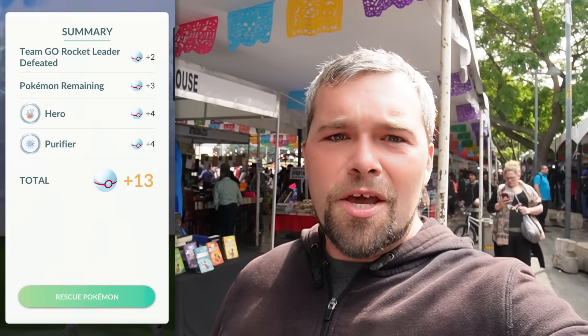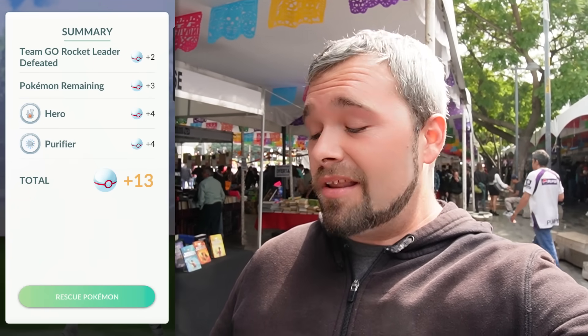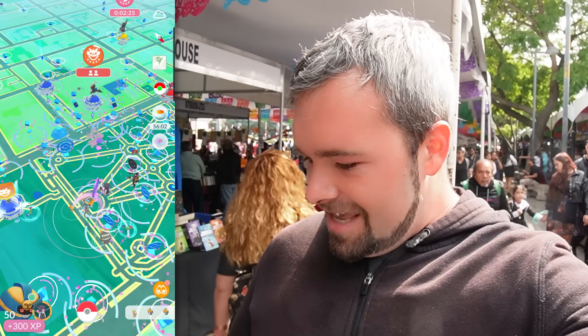I know I mentioned in my last video that the leaders might have their shinies turned off. Apparently that's fixed — at least that's what I'm seeing on X. A lot of people are getting them. But sadly, this one wasn't shiny. And I've been made aware there is a Cubone here, but it might have been a lure spawn and it's gone. I'm not seeing it anymore.